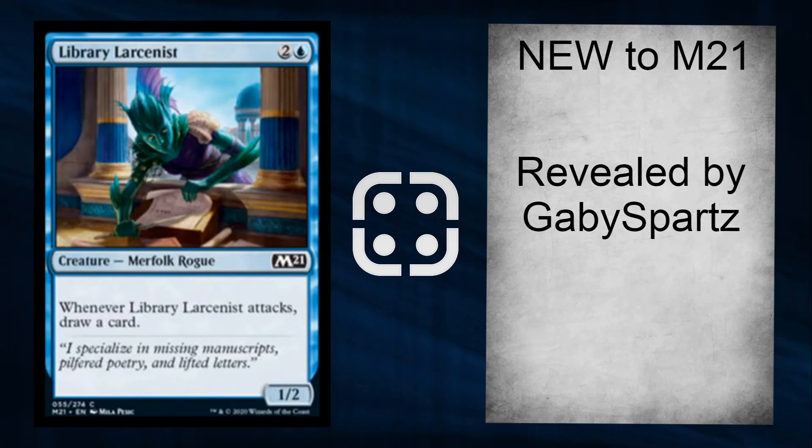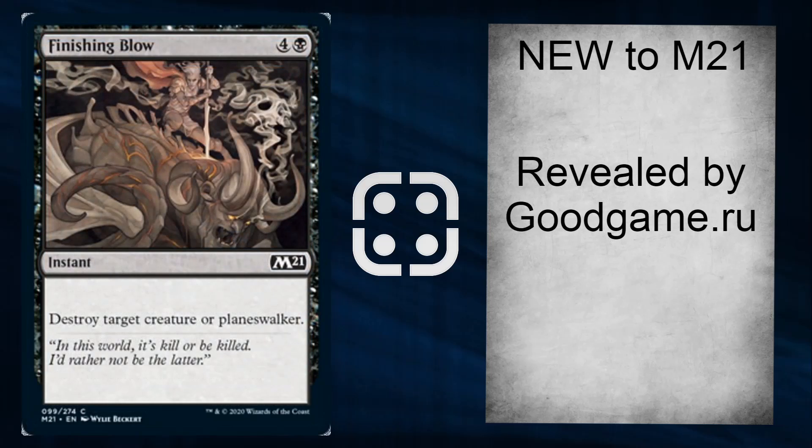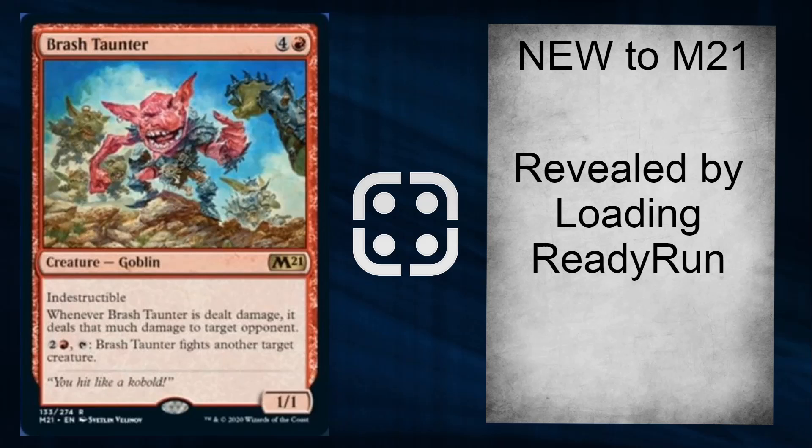Gabby Spartz had two cards: Library Larceny — when it attacks, draw a card, probably only played in drafts. And Rousing Read — when it enters draw two, discard one, and the enchanted creature gets +1/+1 and flying. Again it will probably see quite a lot of limited play in drafts but not beyond that; it's good for a common though. Finishing Blow: five mana common to destroy a creature or planeswalker — there are a lot better methods at rare, but for a common you'd probably get a choice of one or two in a draft game, easy pick.